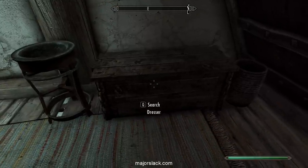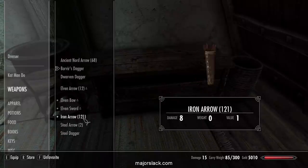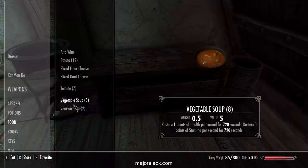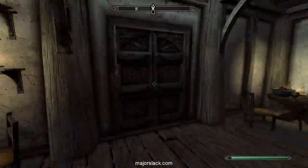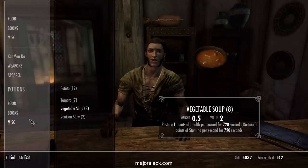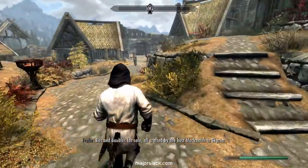I think Catman accidentally ate some bone meal there. We don't really need the novice hood for now, so let's stash that in here. Oh, we got a steel dagger — and some hitchhikers here. Some junk food and some junk.